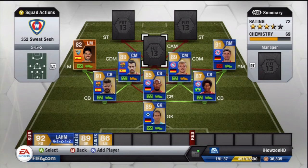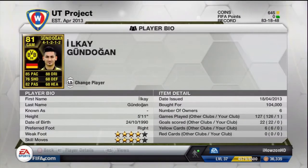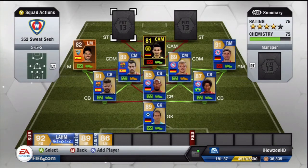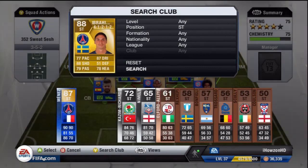Moving up to the center attacking mid position, we have an inform Gündoğan, who doesn't look as good here as he does on FIFA 14 because he isn't as highly rated. I remember this guy being a non-rare on the last game, and he's jumped up in ratings on FIFA 14. I found that in this game a lot of players lacked pace on their cards — Müller and Isco weren't as fast as expected.